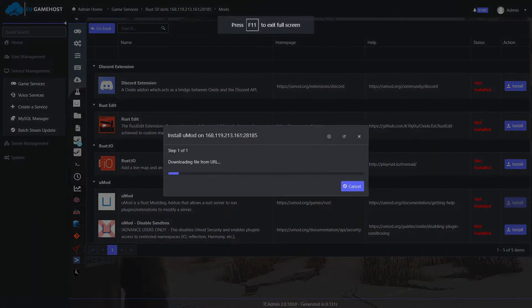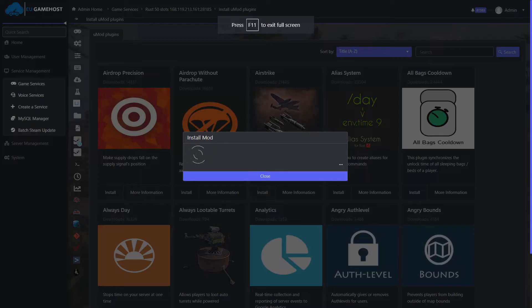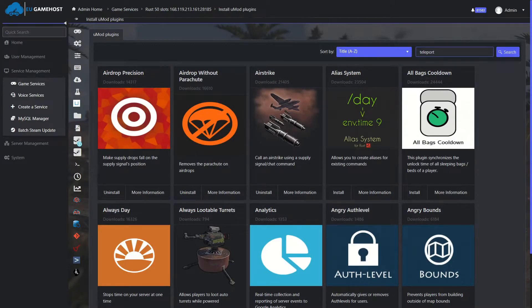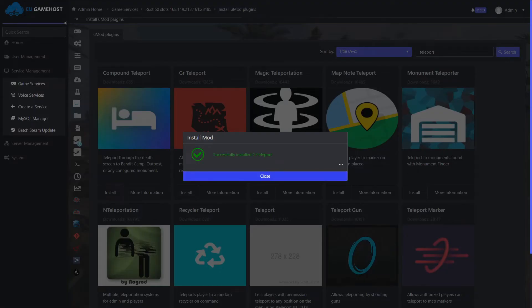Take a look at our control panel — it's a powerhouse of features. You can install UMod and other dependencies with one click. Browse our catalog of thousands of plugins and take your server to the next level with full mod support. We'll even help guide you on how to configure your dream server. Our plugin manager even allows you to filter for specific mods to save time on browsing.